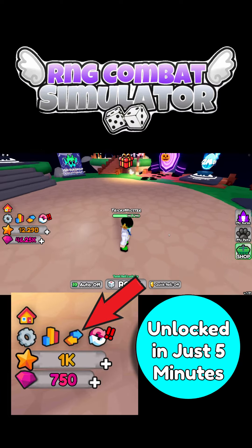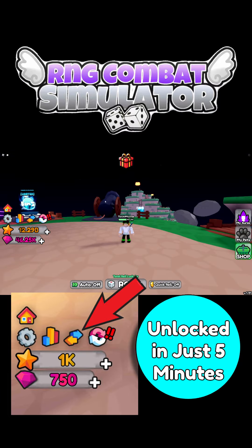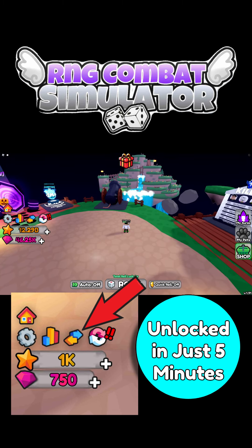You'll spawn right here in the home area as you guys can see on screen. You'll want to head straight on over to this cannon and once it shoots you across to the main island, find the waterfall.